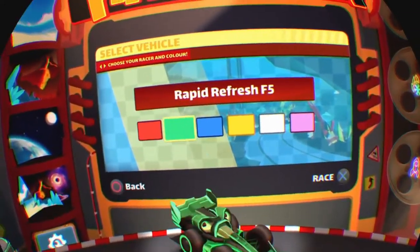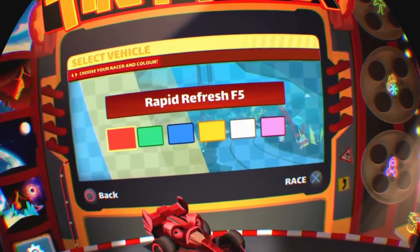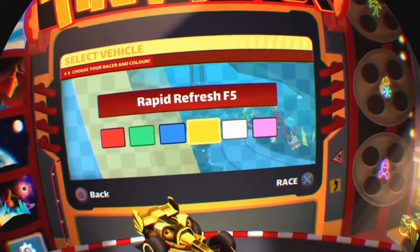Change color - yellow. Like the old Jordan Formula One car, Eddie Jordan's team, if you remember back that far, as an aging gamer.